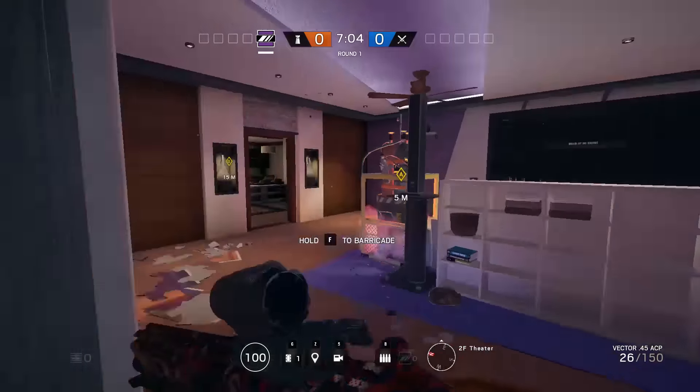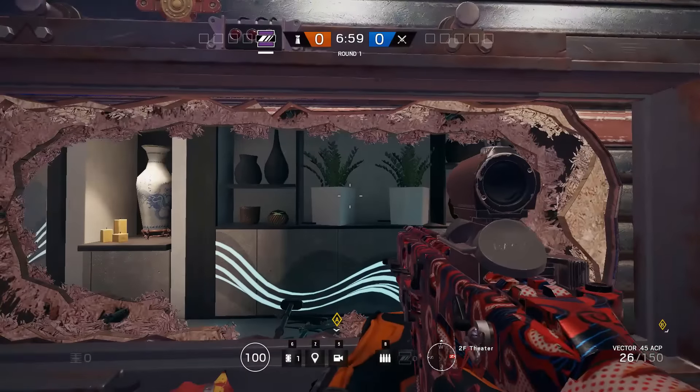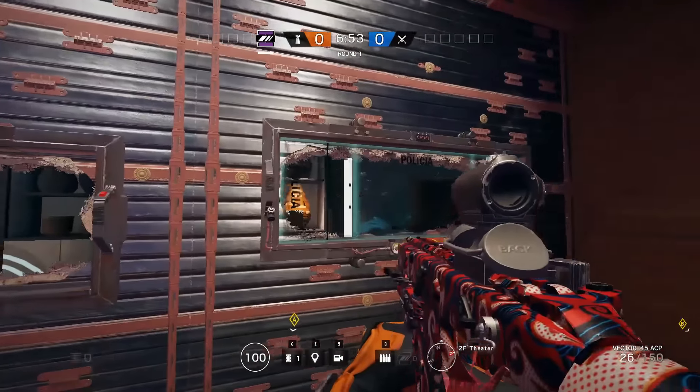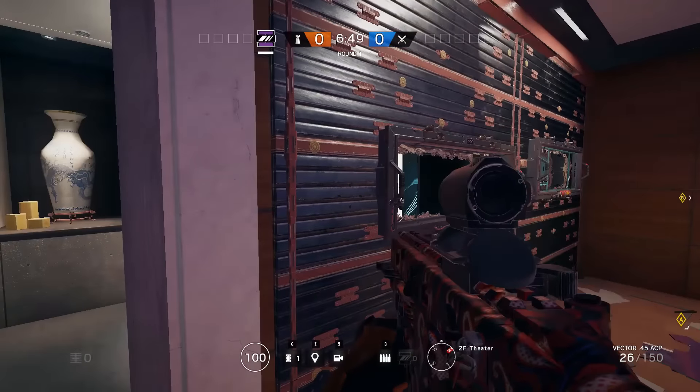Another bonus with this is if you're placing it higher, you've got more cover from the enemy team. Here you've got your full head and chest exposed, whereas here it's just your head for them to shoot — so it's a much smaller target. So not only does this benefit you with stopping the glitch, but it also gives you a bit more cover, and there are some other bonuses here and there as well.